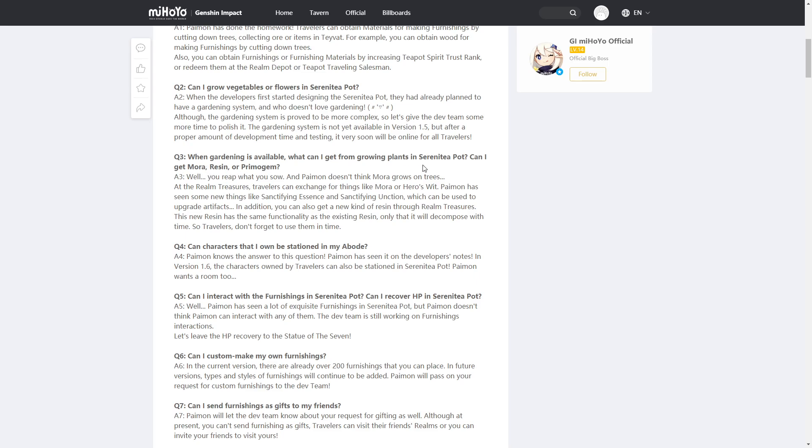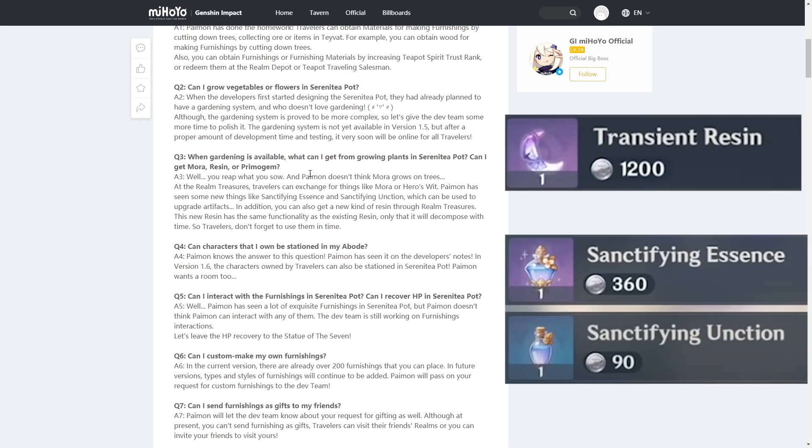When gardening is available, what can I get from growing plants? Can I get mora or primogems? At the realm treasures, travelers can exchange for things like mora and hero's wit. There's also something called sanctifying essence — we don't know exactly what it does yet. There was also a transient resin shown during the livestream, which it says can be used to upgrade artifacts, and you can get new kinds of resin through realm treasures.